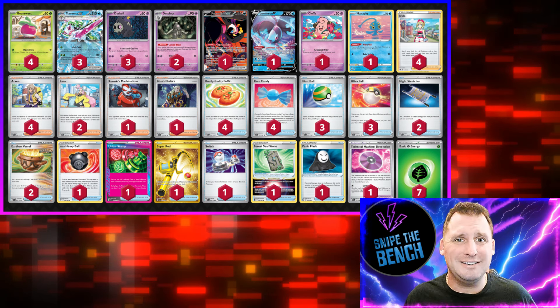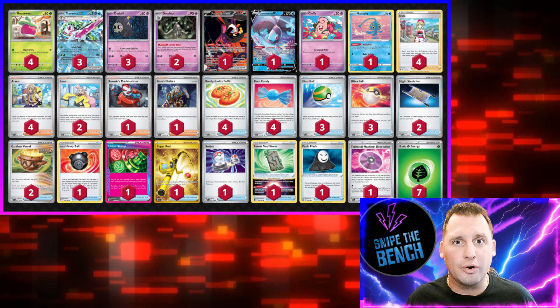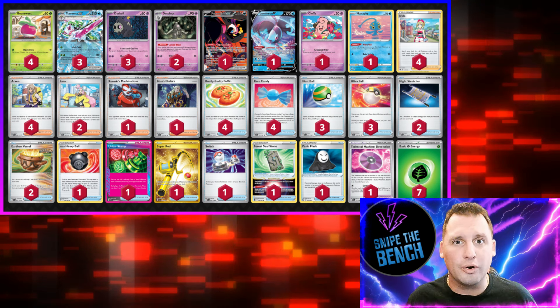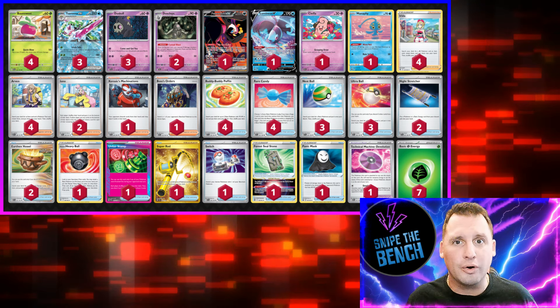In a perfect world you've got the Panic Mask so they can't attack you, because the Panic Mask doesn't let anybody attack who has 40 HP or less. It's a cool combo — the concept sounds like it works, so let's hit the ladder and see it in action.